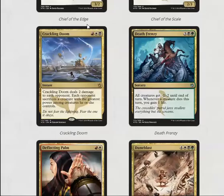Crackling Doom is okay — it deals two damage and then they sacrifice a creature. It's fine for limited; they'll probably just sacrifice some small creature they cast on turn two or something.